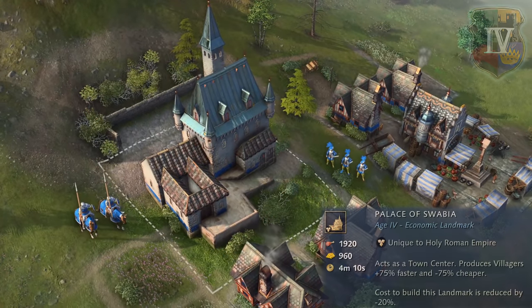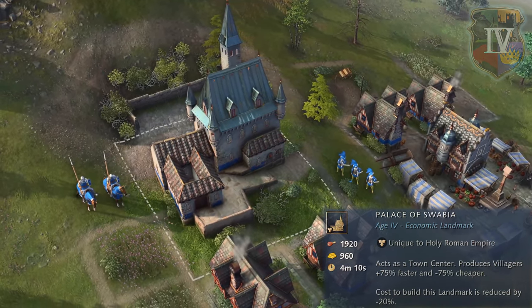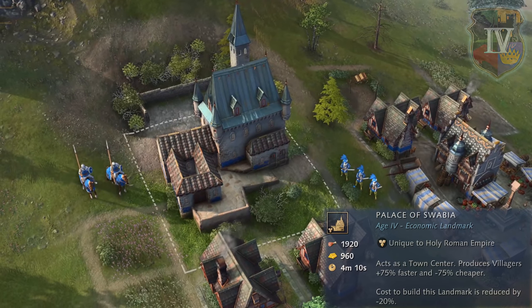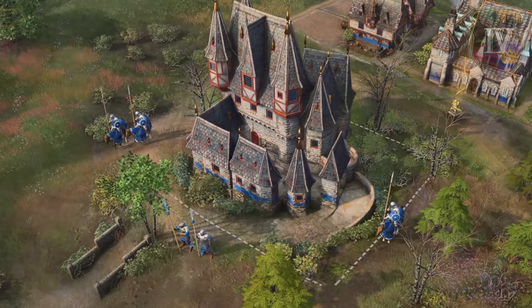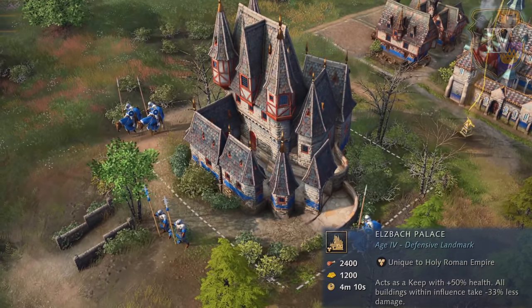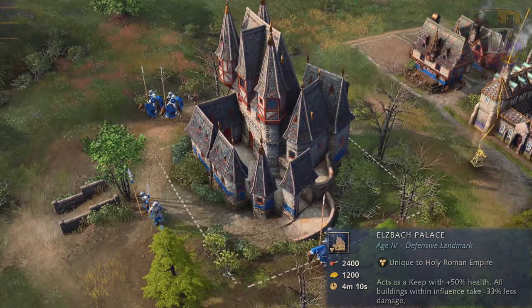Finally, they can advance to the imperial age by constructing either the economic landmark of the Palace of Swabia, which acts as a town center but produces villagers 75% faster and 75% cheaper, or the defensive landmark of Elzbach Palace, which acts as a keep with 50% more health and reduces damage to nearby buildings by a third.